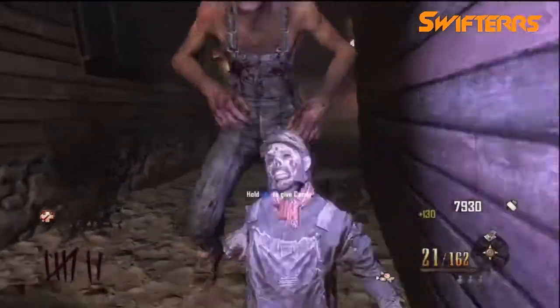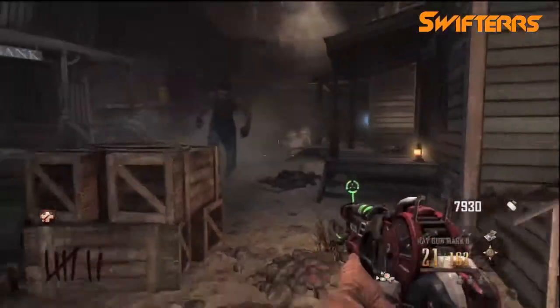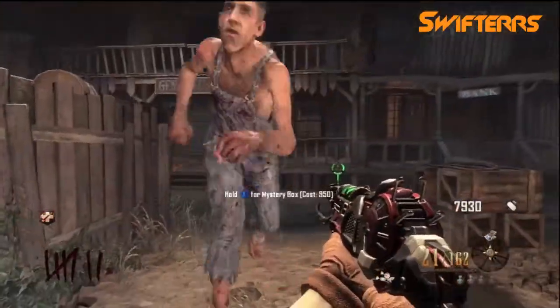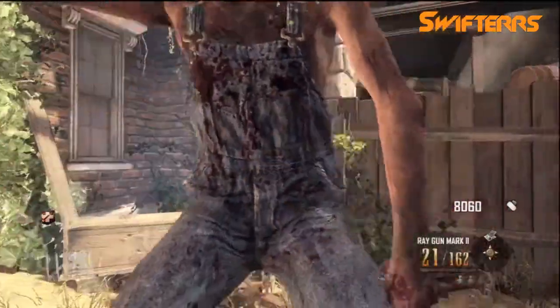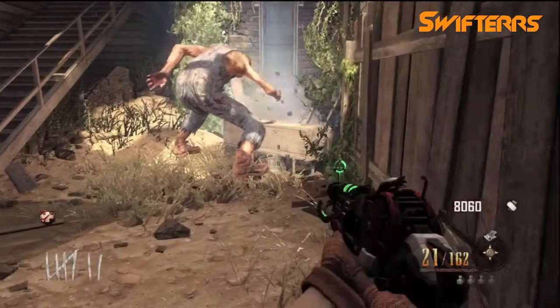All you're going to need is Leroy and a piece of candy. What you're going to want to do is bring Leroy over to the box wherever it may be, or wherever you would like to keep the box for the entire game. Bring him close to the box, face him away from the box, and then give him candy while you are near the box. By giving him candy, Leroy will turn around towards the box and smack the top of it.